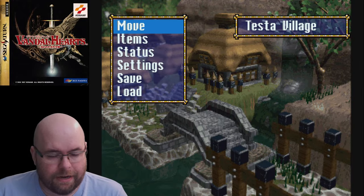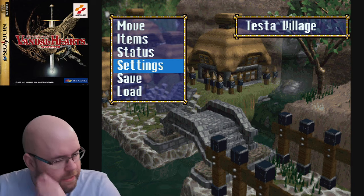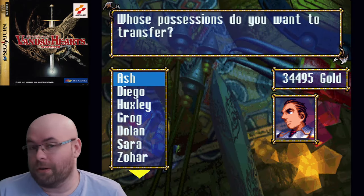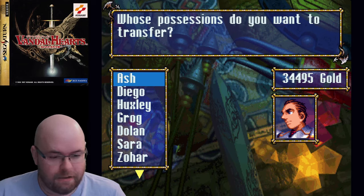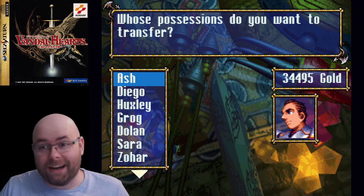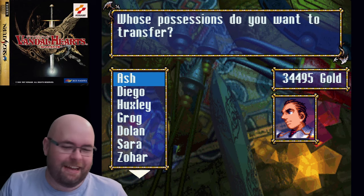Let's go ahead and move that Unicorn Horn out from Zohar and put it in somebody useful. Unfortunately, we actually don't have the party members for which that would be most useful — that would be our flyers. We have zero flyers right now. In fact, we only have one Archer. What happened to Archer Force 3, huh?